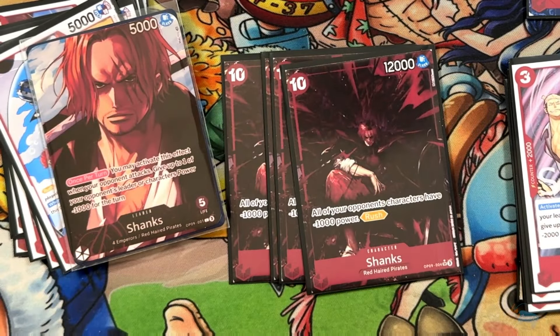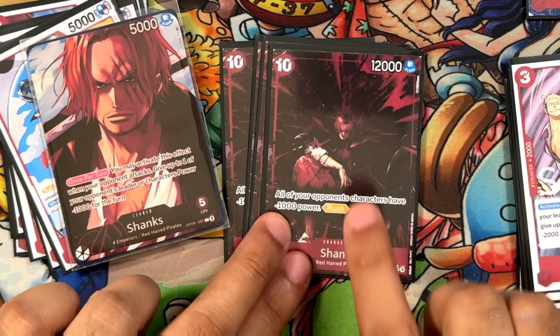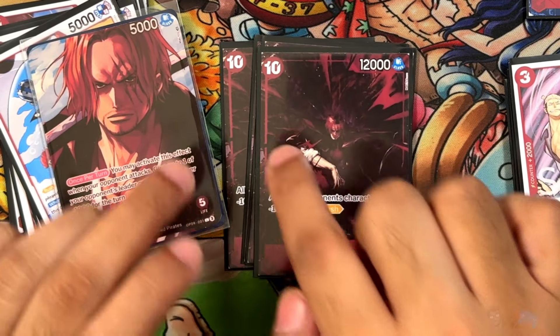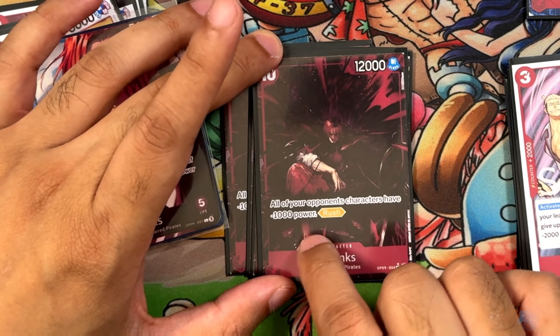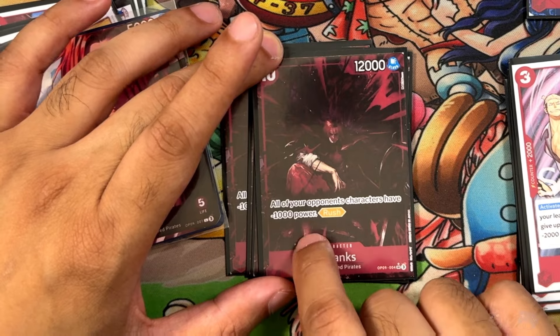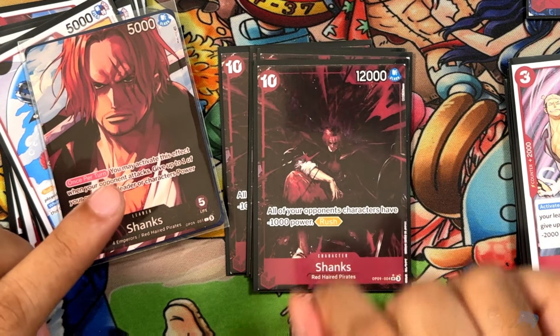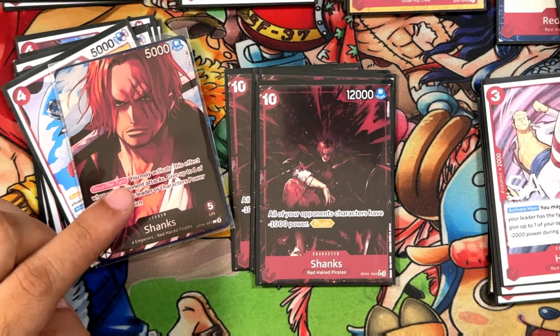The final card of the deck is the new Shanks card from OP09. 10 cost, 12,000 power, 0 counter. Has a permanent ability: all of your opponent's characters have negative 1,000 power. It's the first card like that — pretty amazing. It also has innate rush. A great card.